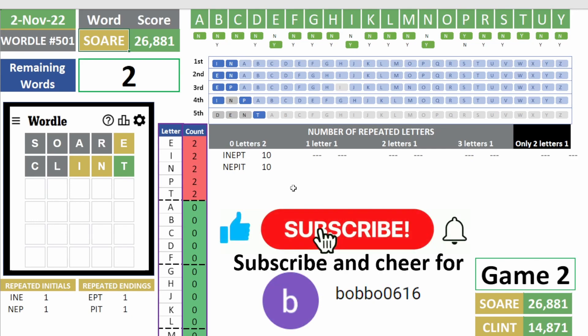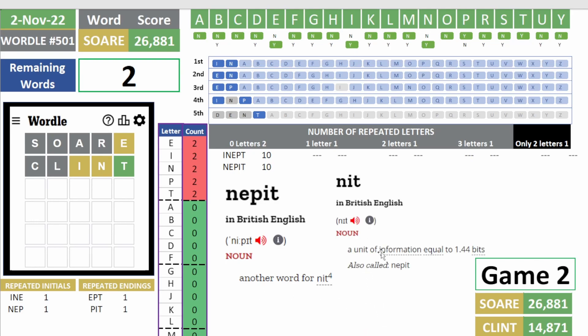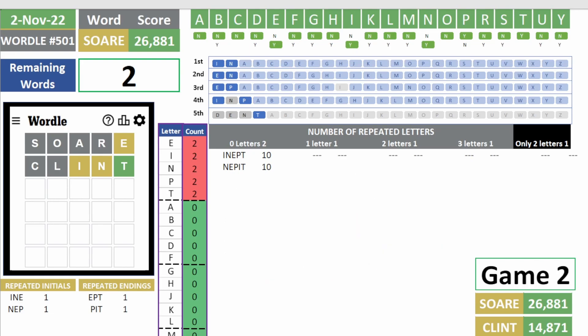Bob had a great starting combo. It has to be inept, right? Because what is nepet? It's a British word — another word for neet. So what does neet mean? Neet means a unit of information equal to 1.44 bits. So I don't think it's going to be nepet. Let's try inept. Good luck, Bobo.